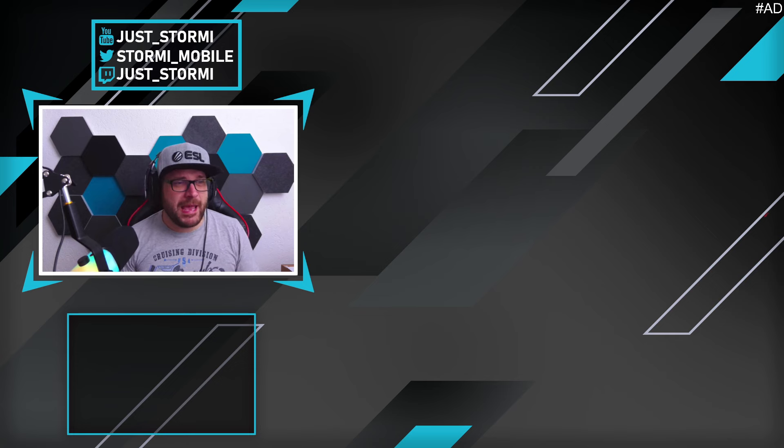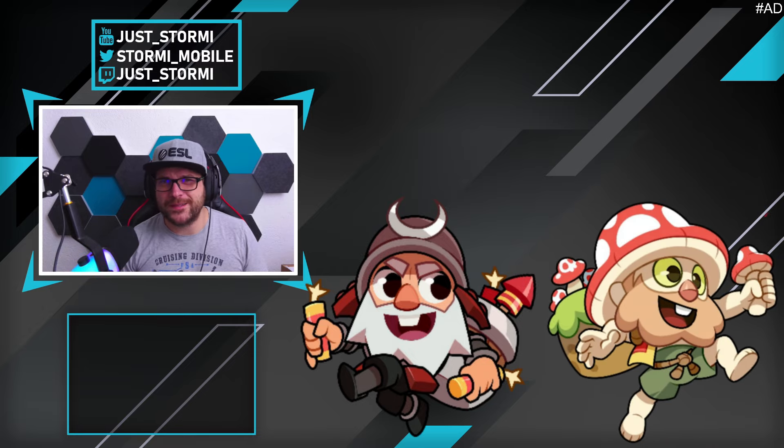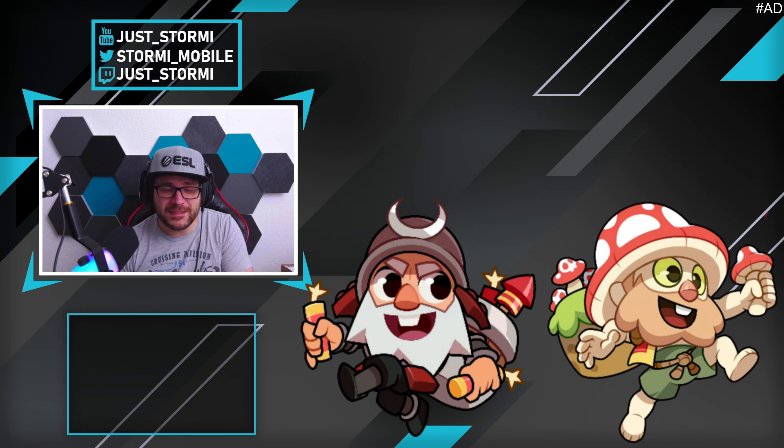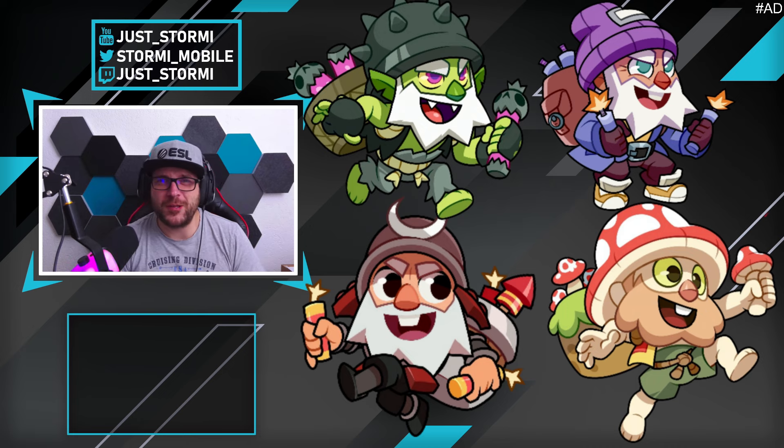Coming to Dynamite, we got four skins during the beta phase: the Samurai Mic, which looks kind of nice, and the Mushroom Mic — so he's not throwing dynamite sticks but mushrooms, which is actually funny. Coming to one of my favorite skins so far, it's the Goblin Mic, which looks super nice — I really like the design of the dynamite sticks. The last one is the Hipster Mic, which is definitely not my favorite, but that Goblin Mic really got me — let's hope it gets released soon.